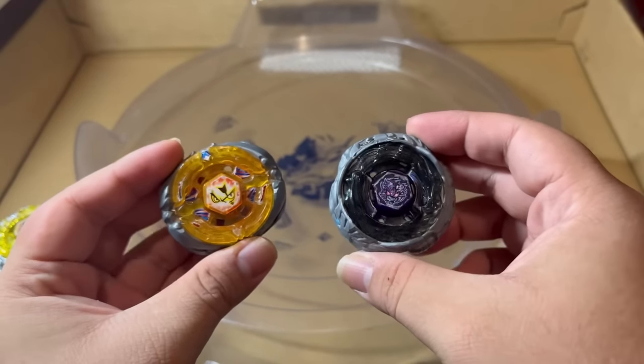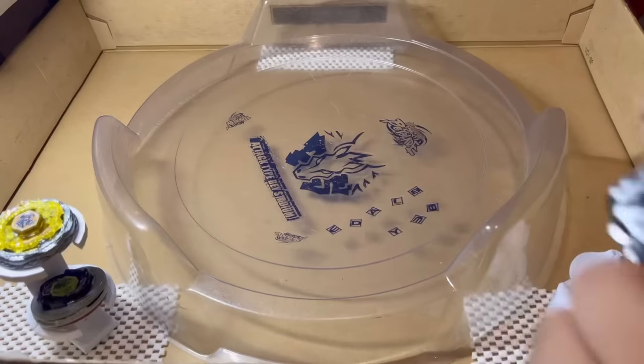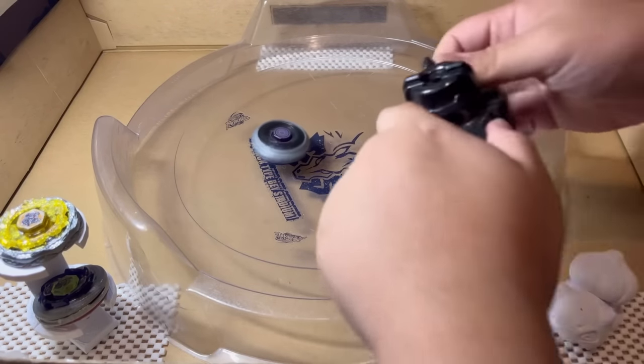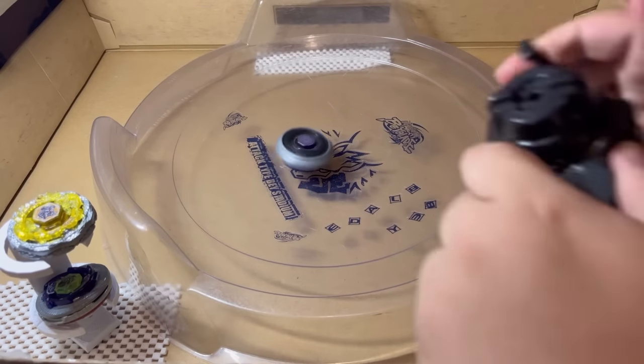Let's start the battles using Flash Sagittario 105 Rubber Flat vs Diablo Nemesis XD. The battles are going to be best of 5, so first to 3 points wins. Sagittario gets the first knockout, and now the score is 1-0.